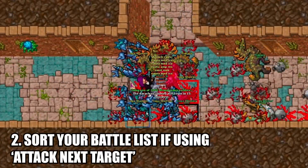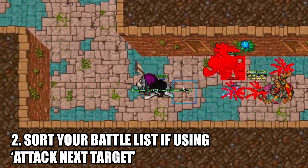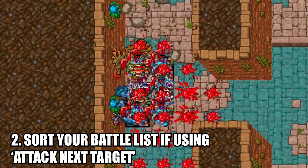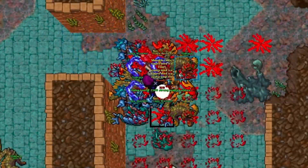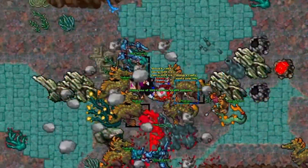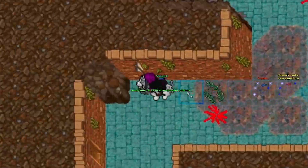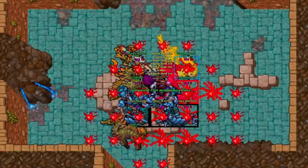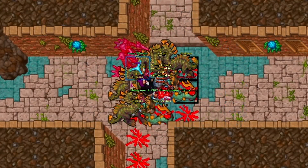The next point of improvement is sorting your battle list properly if you use attack next target. I recommend using ascending distance — this way you are going to start cycling from the closer mob. I strongly recommend getting used to right-clicking melee mobs to change target, but if you want to use attack next target, make sure to set it up properly. The problem with using attack next target when kiting is that the moment you target one mob, the next mob will be relative to the current target and will not be the first on your battle list.